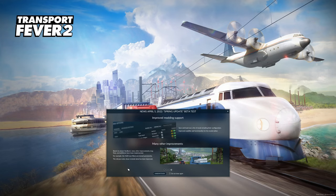Many other improvements based on player feedback, bug fixes, and additions have been implemented. For example, the HUD icon filters are now stored persistently — that is awesome. We can turn off the income/expenditure popups that cause lag and next time we load the game it stays that way. The release notes show in detail what has been improved, so I encourage you to go check out the release notes for the Spring Update.